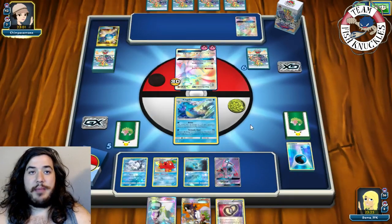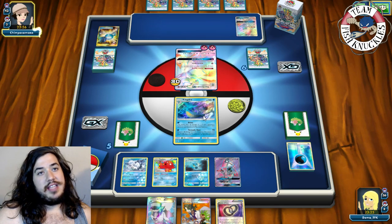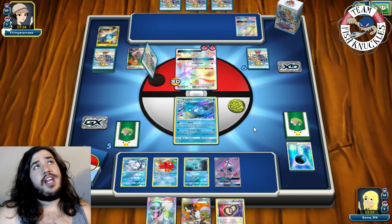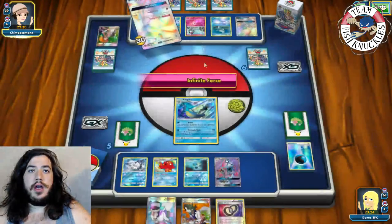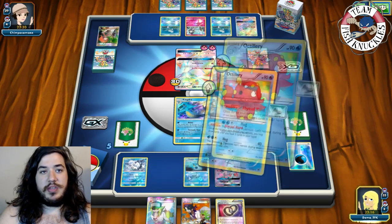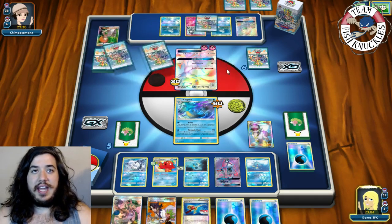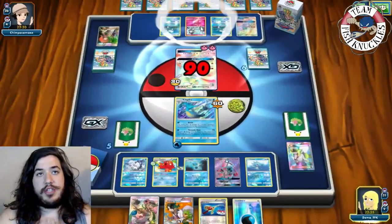Opponent uses Brigette to search for two Ralts and a Remoraid — not able to knock us out this turn. We just need to find an energy. We get a Float Stone, retreat Octillery, Abyssal Hand for two cards — no Water energy. We find a Horsea and play N for five new cards, getting six. We find a Water energy and Tornado Shot for 90 and 30 more to the bench Ralts.